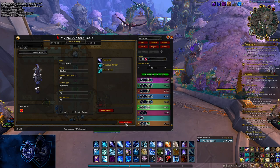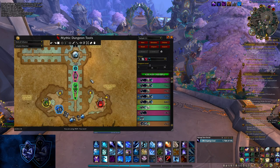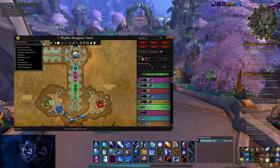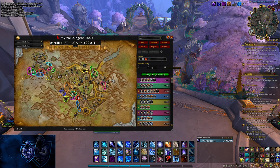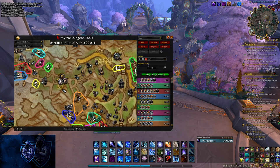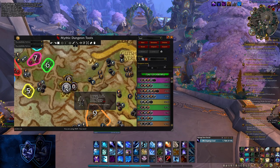Those are the only two in Halls of Infusion. There are no Decurses in Halls of Infusion. There are some affix-related ones I'll go into a little bit at the end, but right now I'm just focusing on the dungeon ones. Now in Brackenhide, there are two different mobs that have spells you can Spellsteal, and there are no Decurses in this key.